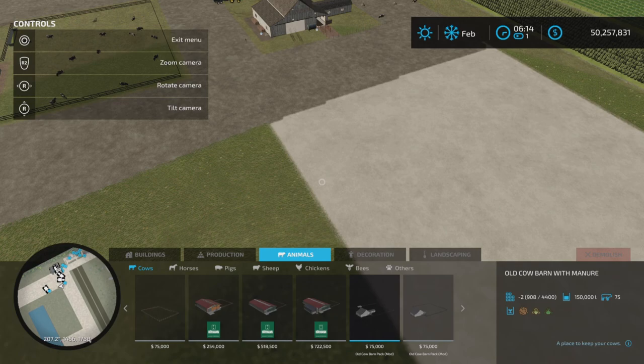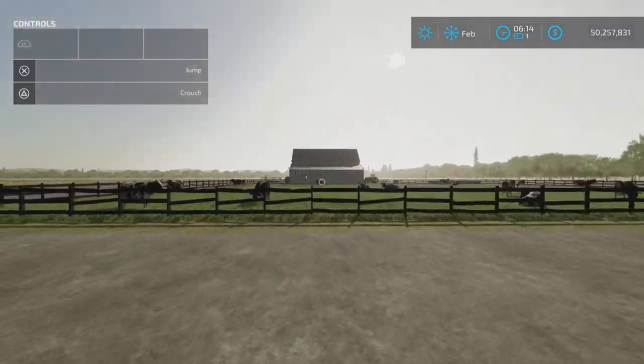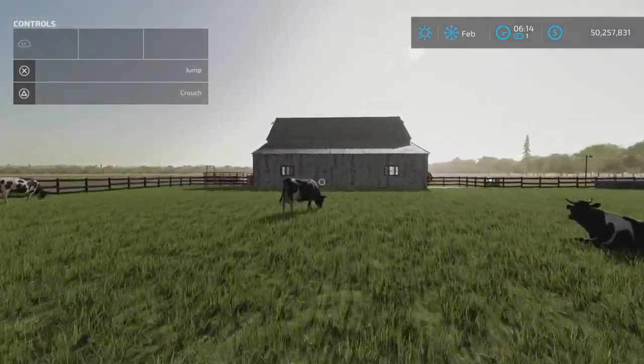This second barn shows down at the bottom right it has a 150,000 liter capacity — I'm assuming that's manure. This one is actually quite different from the other one — matter of fact, it's very different.